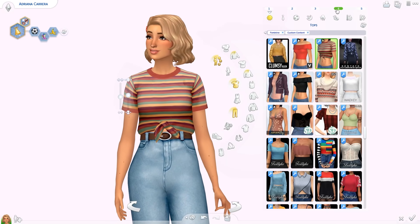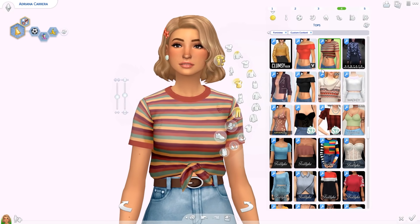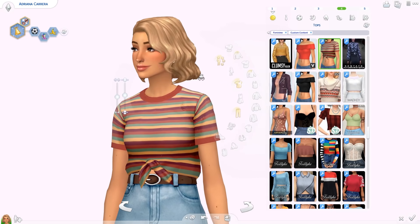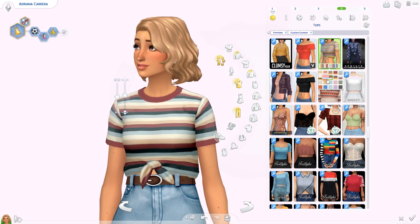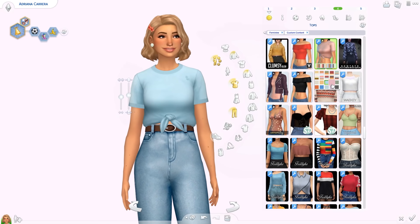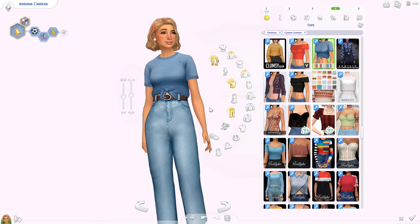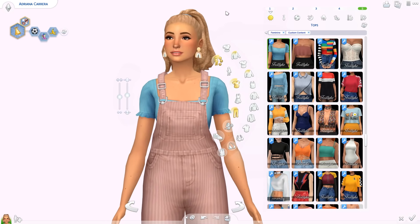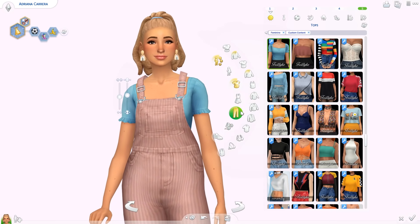Also by Clumsy Alien is the Trisha T-Shirt — a tied-up t-shirt with little almost-rips, so it's a bit distressed. It comes in lots of different stripes in really cute color combinations, plus some plain swatches. The jeans from the same post go together perfectly — I'm obsessed with the combo.